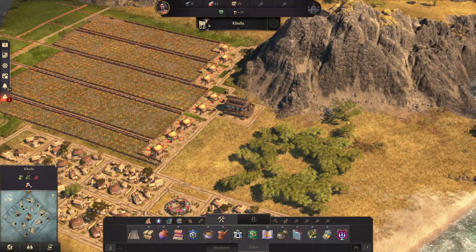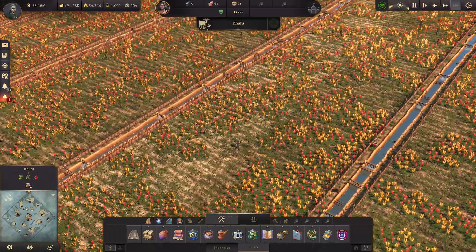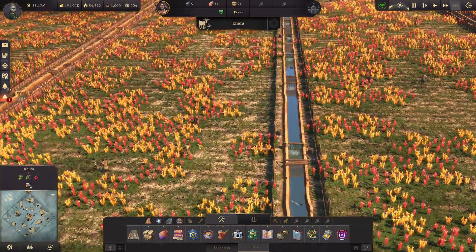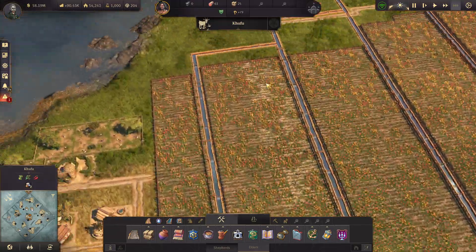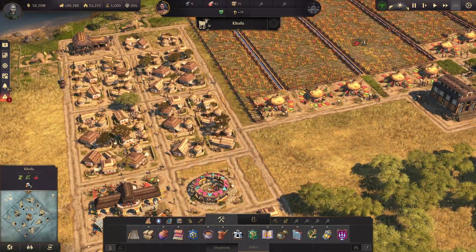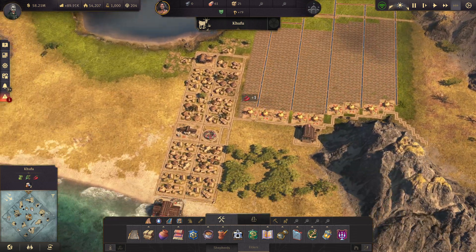I think the spice farms look pretty cool too — you got people working in the fields. I wonder what kind of plants these are. Because there's so many different spices out there, I'm wondering what kind of spices these ones are specifically. Who knows, it doesn't matter. Now we have plenty of tough grass there.